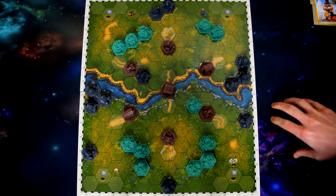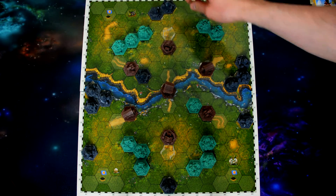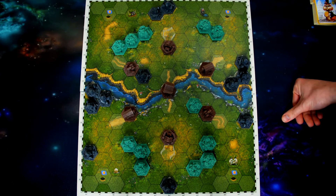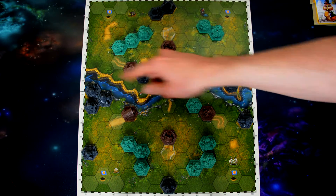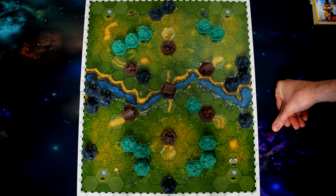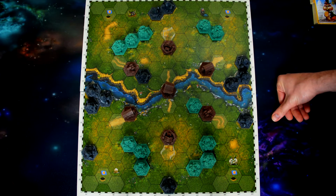Each feature of terrain — whether woods, mountains, or strategic zones — blocks line of sight. All of them are impassable, so you cannot move past them with your tanks. There is also a river running through the center of the map, which is difficult terrain, meaning tanks must spend an additional movement point to move onto those areas.